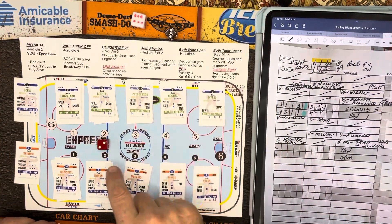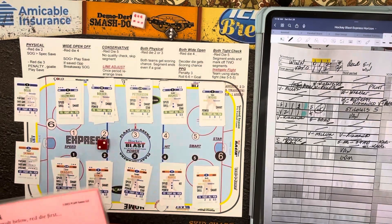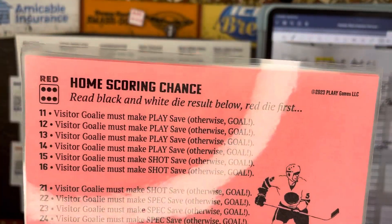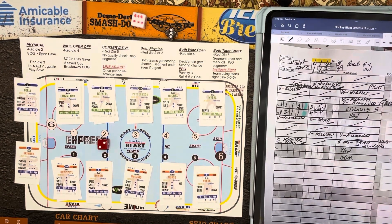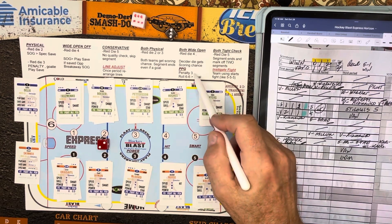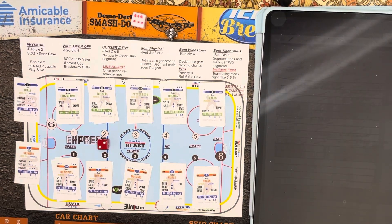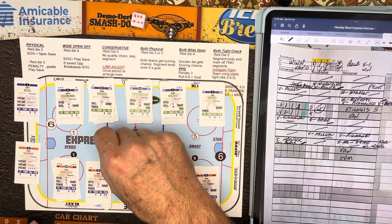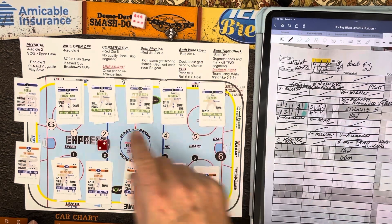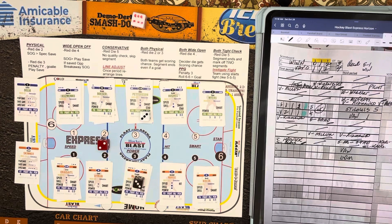So you roll your dice. If it's a red one, you're going to go to a visitor scoring chance. If it's a red six, you're going to go to a home scoring chance. If it's a three, you're going to check for a penalty. One thing I keep forgetting to do is if it's a red three and two sixes, it's a power play goal — so if you catch me missing that, please put a comment in the comment box. When you roll, you have one die that determines which chart to use, and then a couple of dice that go to each spot.